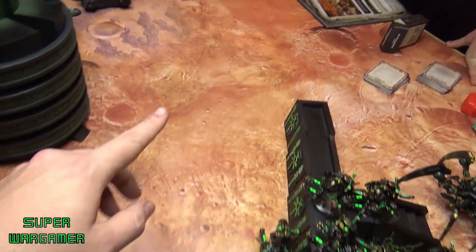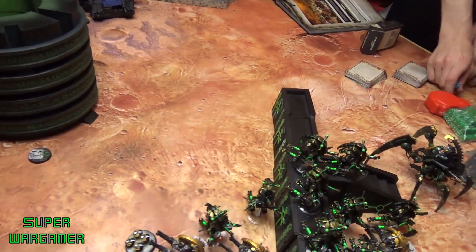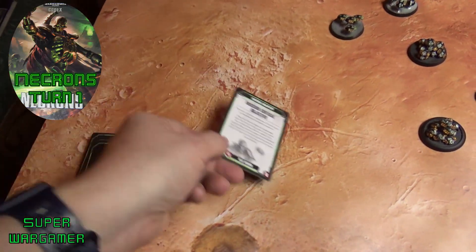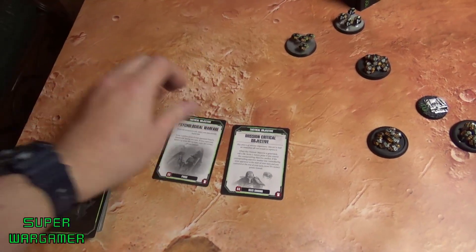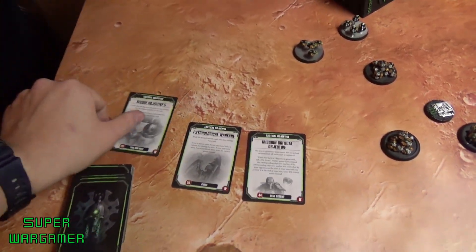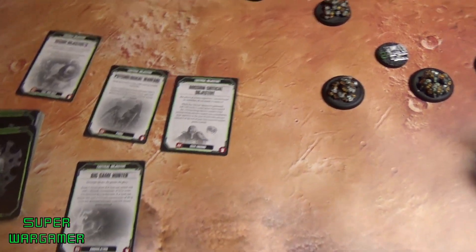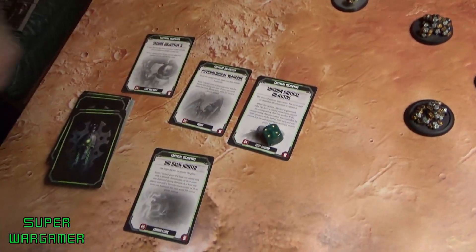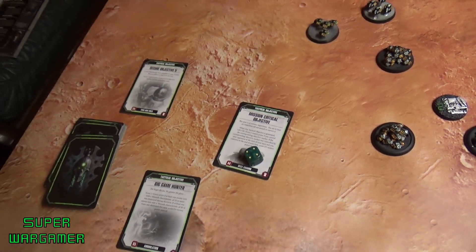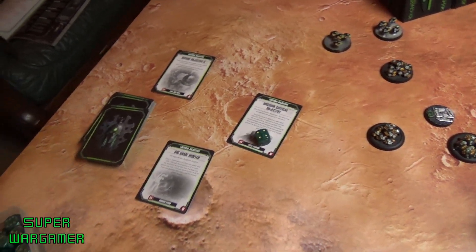The Necrons go first — no seize of initiative. Hooray, time to kill some looters! Turn one: four projected objective cards are drawn and the opponent picks Psychological Warfare to discard. On to the movement phase.